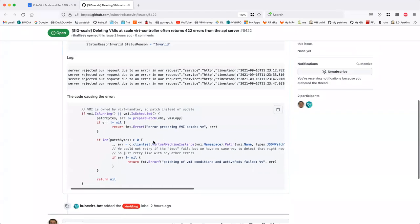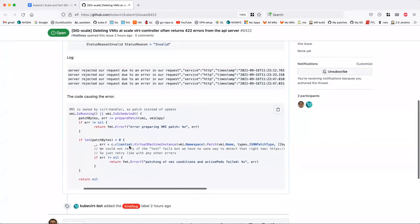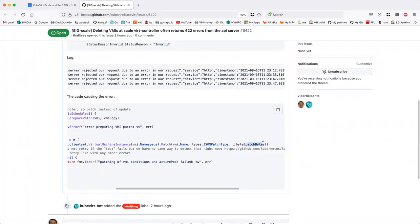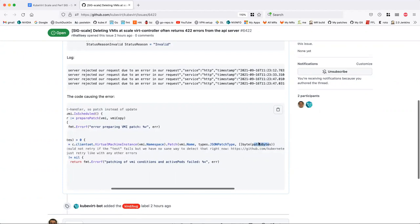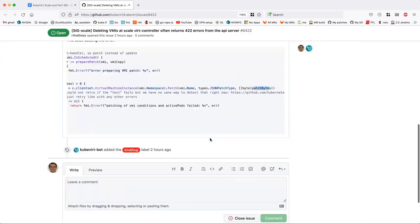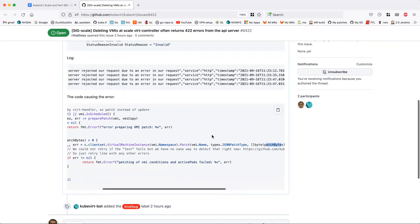This is the code from the error. We do this patch and patch bytes. In the status field, we're patching some conditions and patching this active pods field. I haven't fully tied it together, but it only really showed up when we were deleting at large scale. I hadn't noticed this prior.